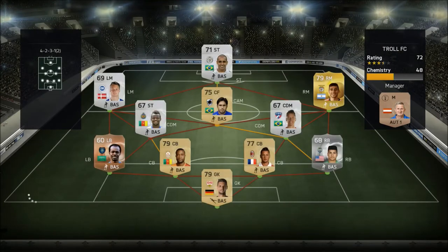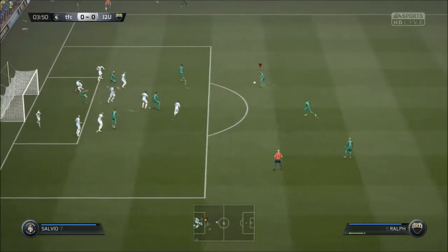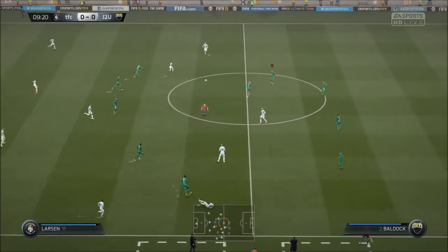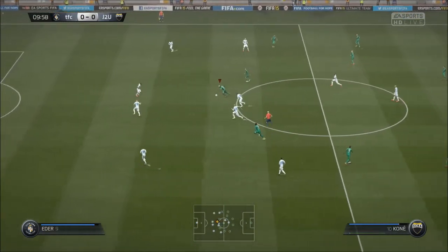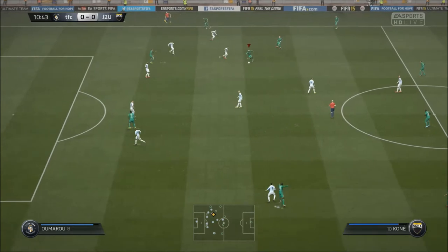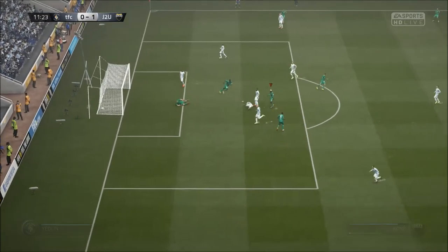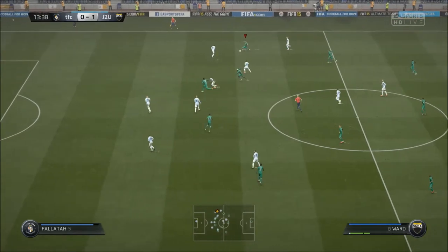We're up against Troll FC and he has an interesting side — not much chemistry, just a couple of links with Brazilian and Cameroonian players. We start the game early with a corner that gets out to Ralph, who fires wide of the post. Then Kone goes a bit crazy with a drag back, gets past the defender, goes with a rainbow flick over the top, finds himself 1-on-1 with the keeper, and tucks it in — an absolute classy finish to give us a 1-0 lead.